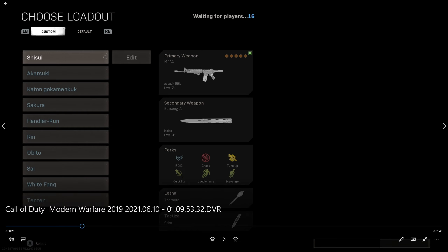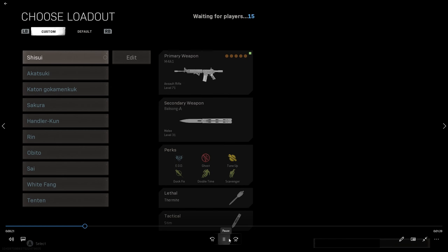The loadout I was using here — mainly the M4A1, Knife to Speed Boost, EOD because this map they throw a lot of grenades and it's really annoying. Ghost in case they have UAVs because if they see you on the UAV, you're dead. You have to be very strategic on this map. Tune up so I can get dead silence really fast. I have Thermite for Riot Shields and a Stim. Let's get into it.